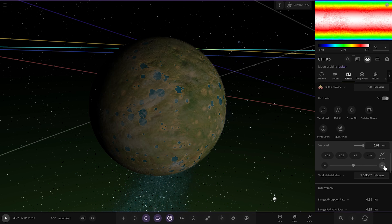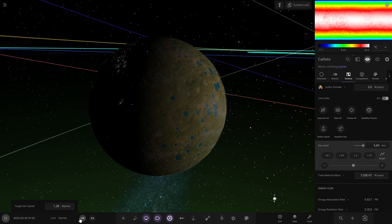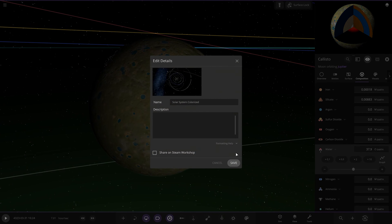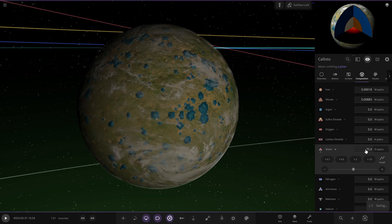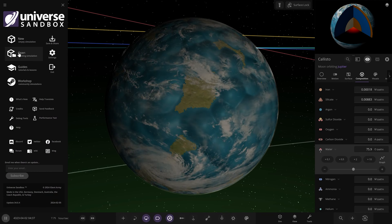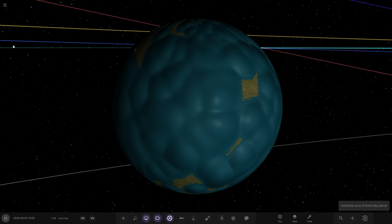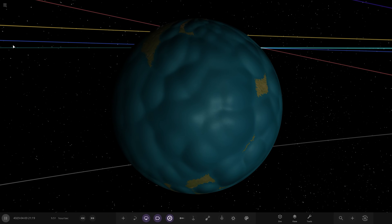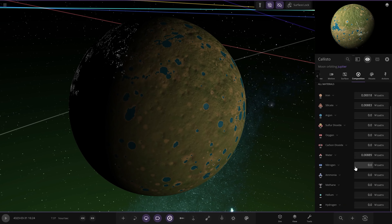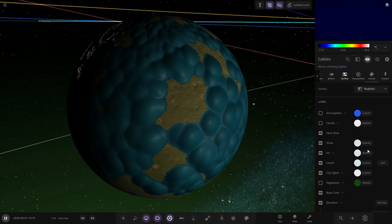Why does the sea level not go any higher than seven? That's bizarre. I'm going to save first and then add more water to see what happens — times two. Oh, there you go! So something to do with the amount of water relative to the rest. We won't add that much more but just a little bit to flood it up. And just a little bit like that made all the difference — wow.